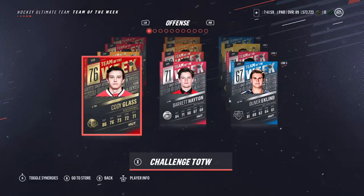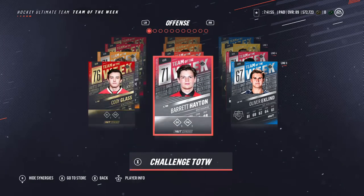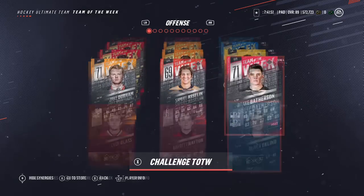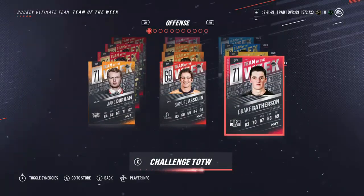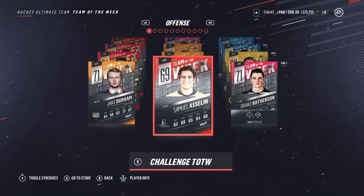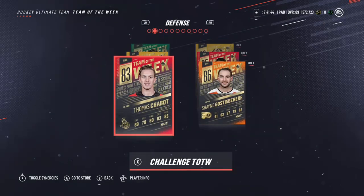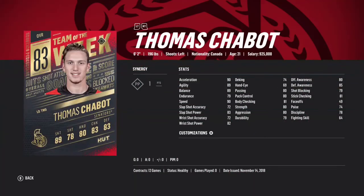Line 3 we got Cody Glass 76 overall — he's got BU and Face-Off Master. Barrett Hayden and Oliver Kinlin are also on line 3. We've also got Drake Batherson, Samuel Aslan, and Jake Durham. Now let's go to defense.